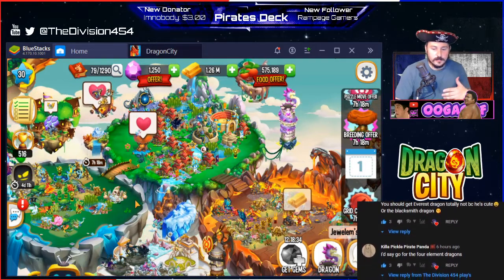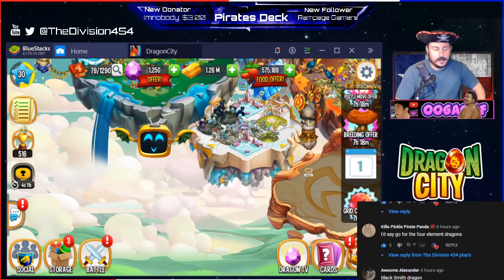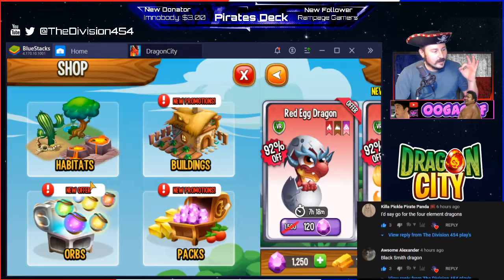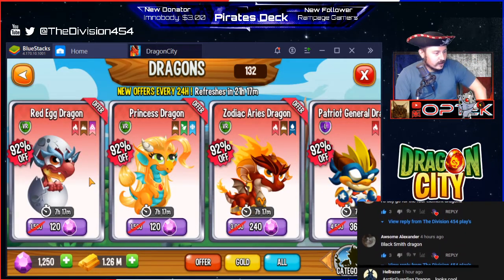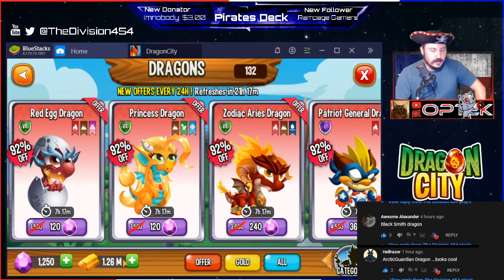Shout out to everybody who commented — I hearted and I pinned a few comments as well, rotated the pin. Let's go ahead and buy the legendaries. I'm so excited, these are my first legendary dragons in this game! Awesome — Alexander is one of the persons who recommended the Blacksmith, and Hellraiser recommended the Arctic Guardian dragon. Nice, thank you guys!